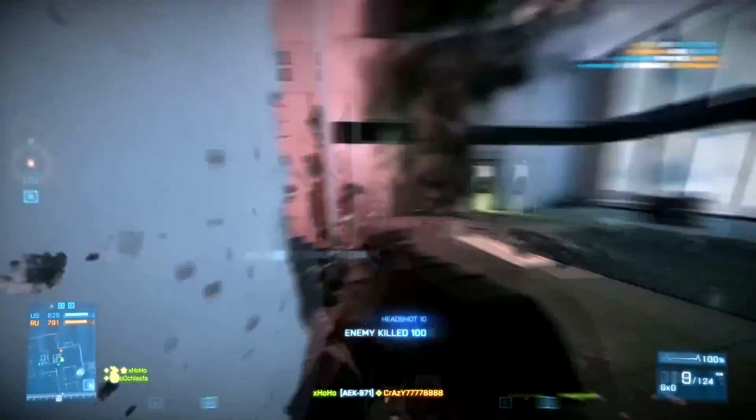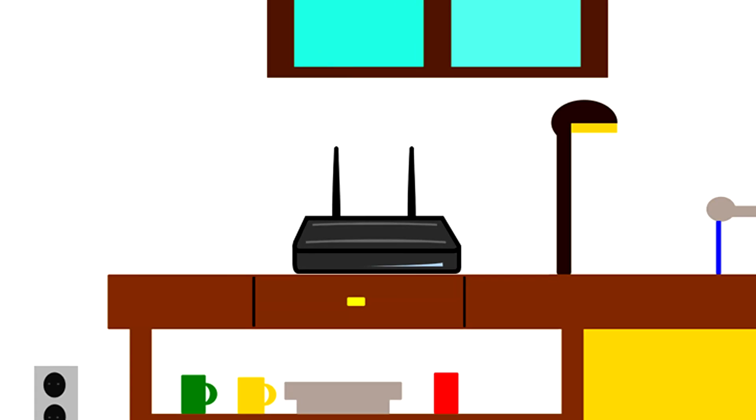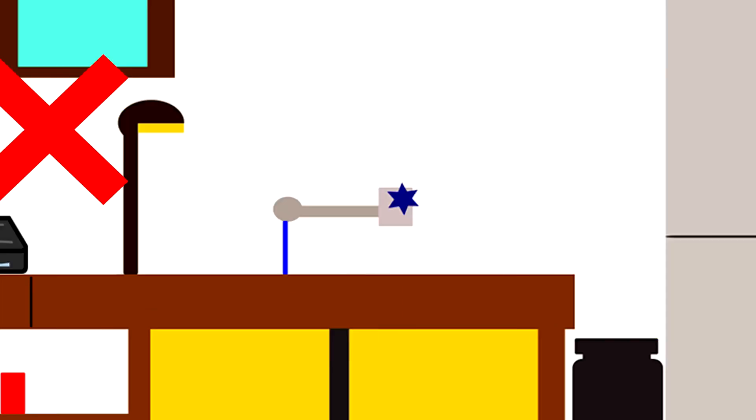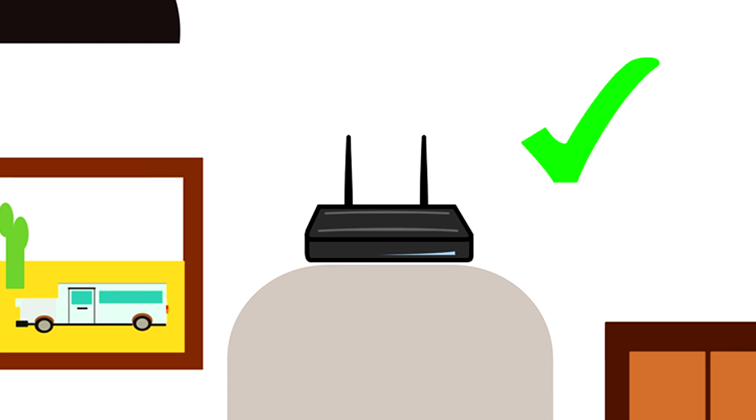But if you want to stick with Wi-Fi for online gaming, I would suggest giving a second thought to your router placement. Placing it on a higher, open surface — like the top of a cupboard, for example — will enable you to receive stronger reception signals over a greater distance, helping to improve both bandwidth and latency.